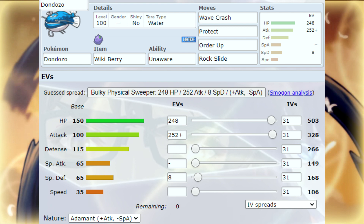You can replace Hyper Beam with Icy Wind — again it's a doubles thing, lower their Speed, and you're good to go.